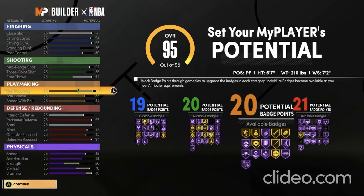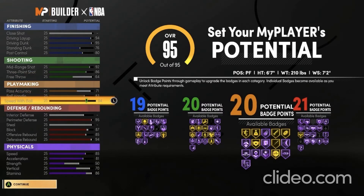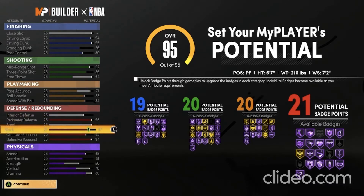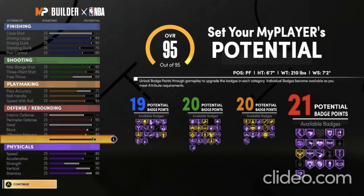For playmaking, you'll have a 75 pass accuracy, an 87 ball handle, and an 88 speed with ball. For defense, your perimeter defense will be a 99, your block will be a 91, your offensive rebound will be an 89, and your defensive rebound will be a 98.